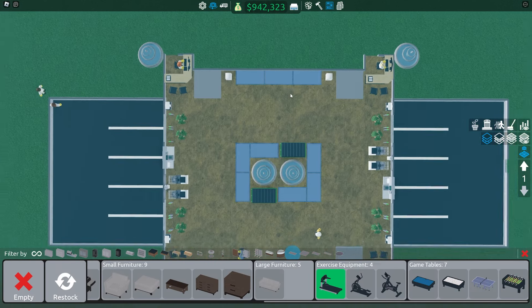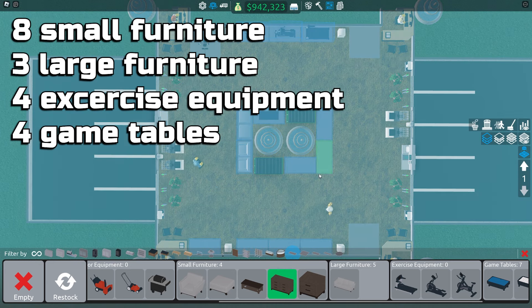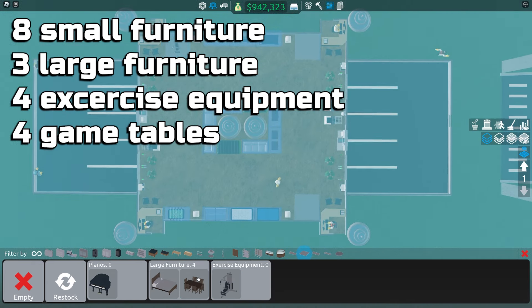Now we will need to stock the furniture. There will be eight small furniture, three large furniture, four exercise equipment, and four game tables.